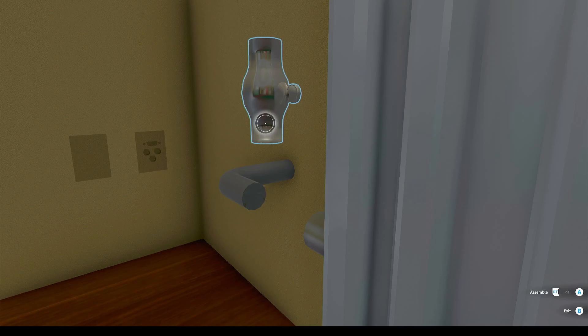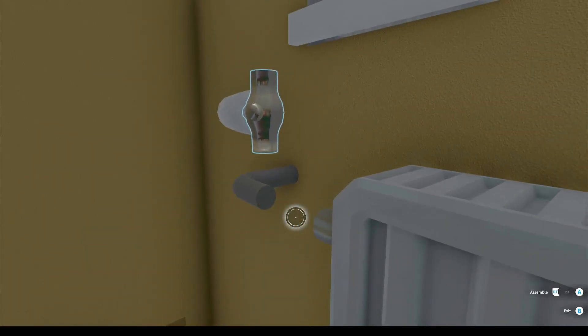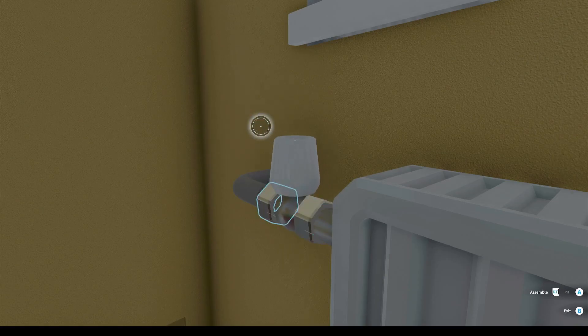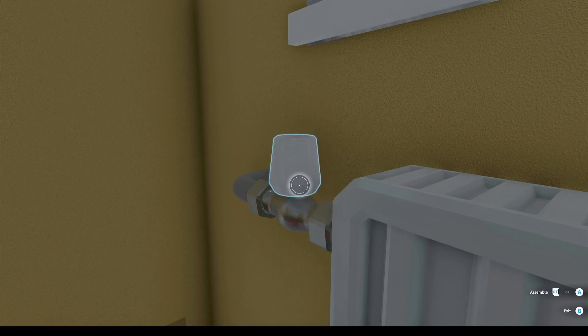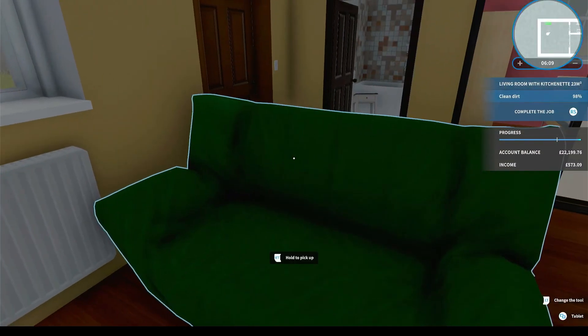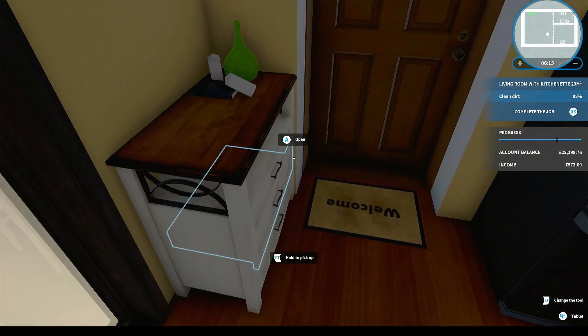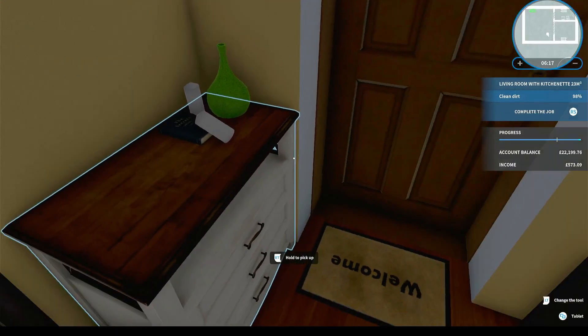So it's going to go there - just assemble. Oh I like this. Pop that in there and tighten that up. Yes, this is like a mix between PowerWash Simulator and Car Mechanic Simulator in a roundabout kind of way. That's the radiator on. Clean dirt 98% - there's two percent dirt somewhere. Let's close this door. Where's this dirt?